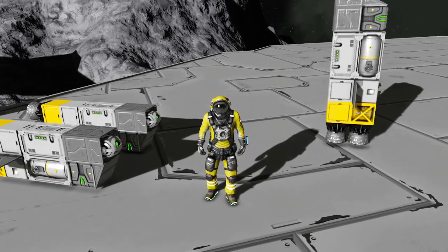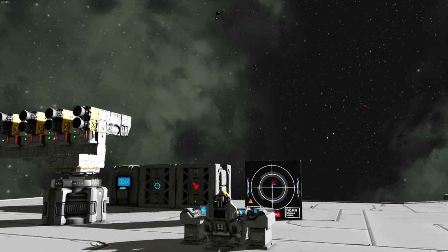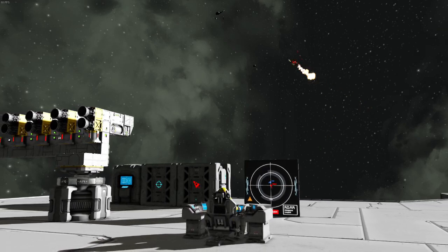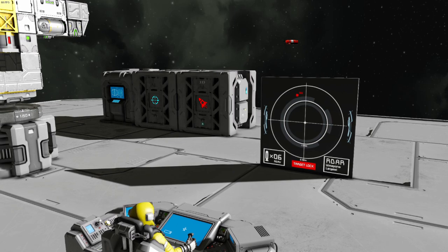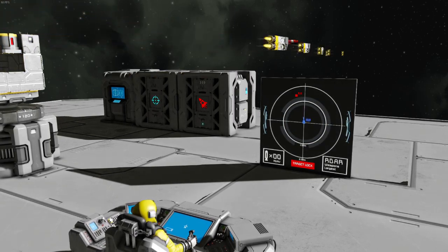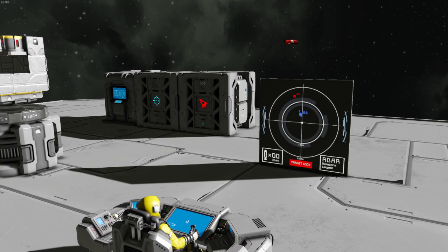This third-generation missile script is packed with some quality of life features, a lock-on extending out to 2.5km, and a radar to show locked enemy position, missile proximity, and generally give some useful information. As always, I've tried to make this quite easy to set up, so let's jump into it.